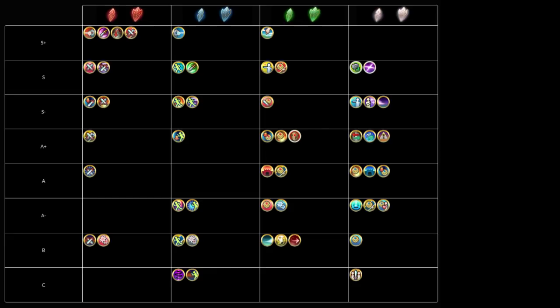I'll start with the Tempestrial seals, then go from the top of red to the bottom, then top of blue to the bottom, and so on.